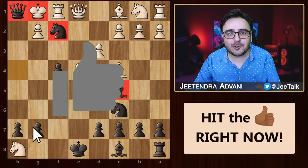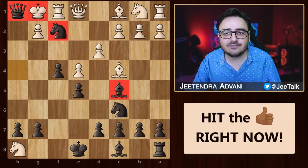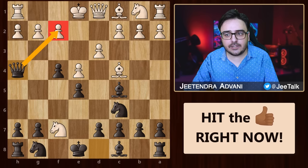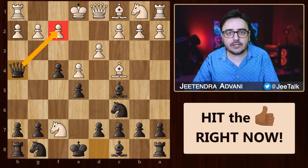On that note, my absolutely stunning audience, do show some love and hit the like button below. Let us go back to this position. We have this checkmate threat and I just showed you how white is completely destroyed after castling.